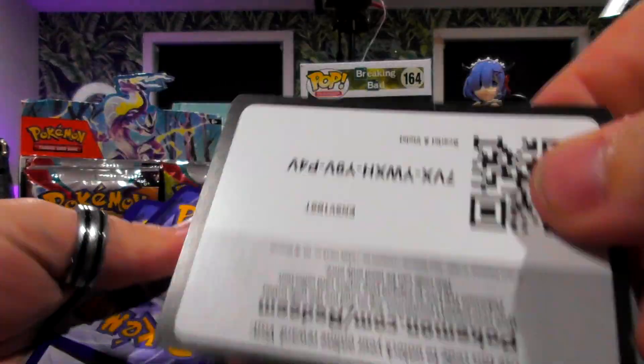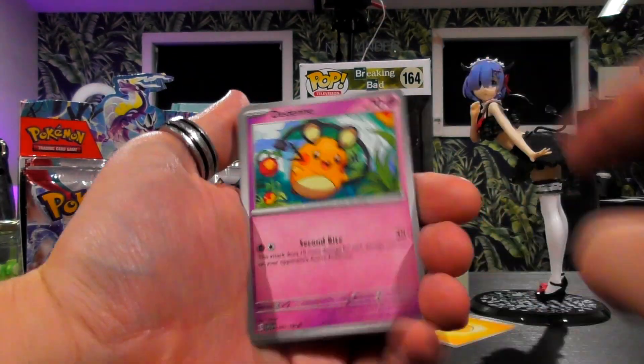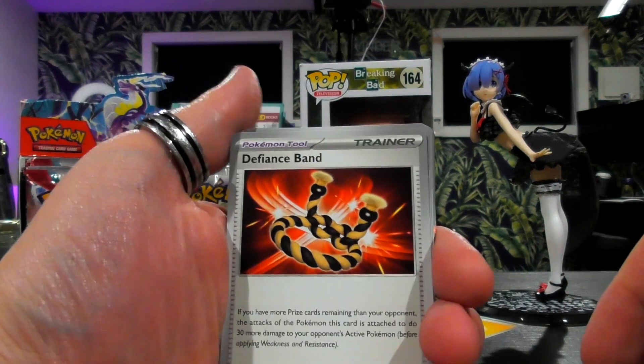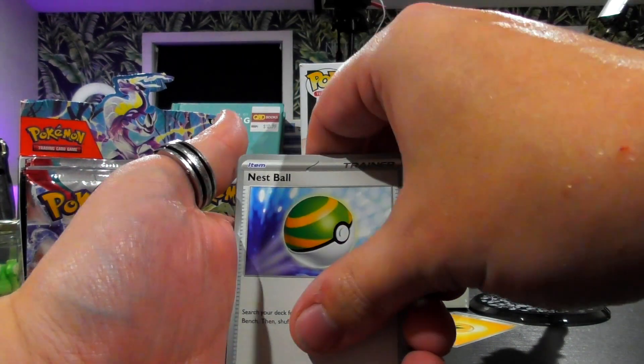Starting off with the first pack — and look at that, a silver border. Very, very nice. We've got Curlier, Switch, Quick Curve, Defiance Band, Dribbling, Nestball — and get ready for this.